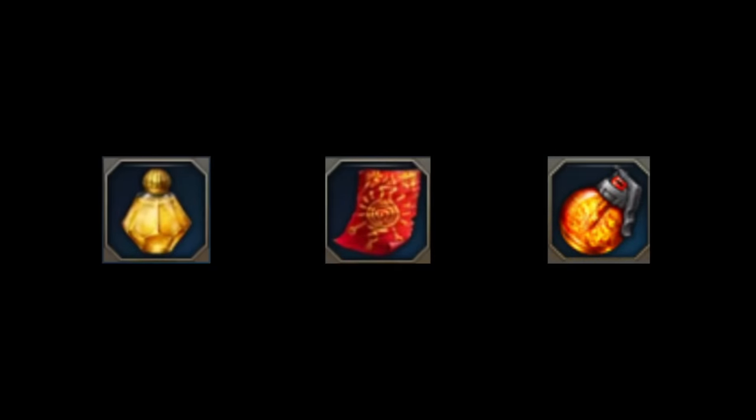Battle items: Panacea and Sacred Charm are needed to deal with the Plague System in this gate. Flame Grenade is needed for a certain gimmick. Also, if you have a Purify rune, it's better to put it on a skill that has a short cooldown.